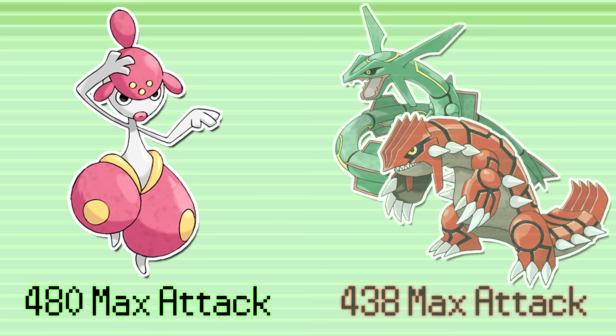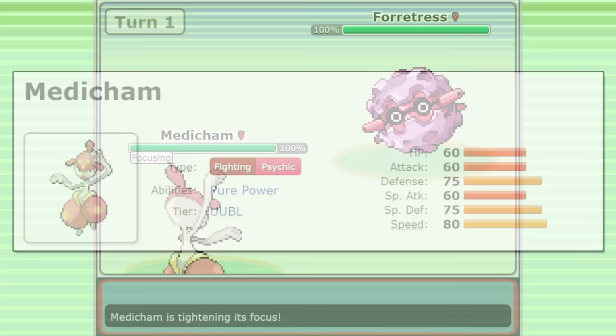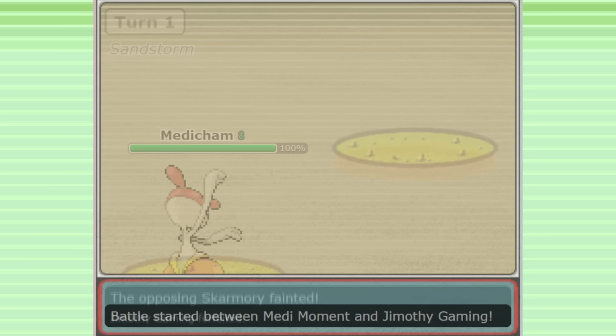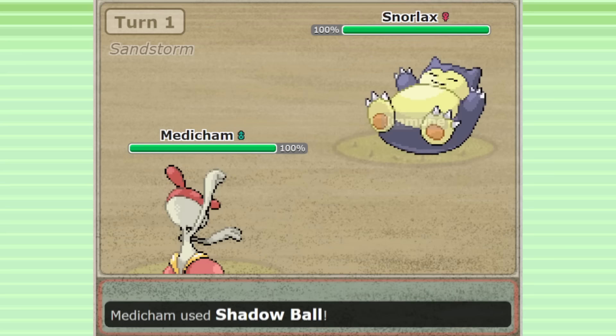An immediately obvious way to take advantage of Medicham's attack stat even further is to give it a Choice Band. With a Choice Band equipped, Medicham can reach a gargantuan attack stat of 720. Not even common switch-ins like Skarmory or Salamence can withstand the sheer power of a Choice Band Medicham Focus Punch. However, locking into moves is very punishable, especially when your two main attacking types are Fighting and Ghost, which can be easily taken advantage of by an immune Pokemon.